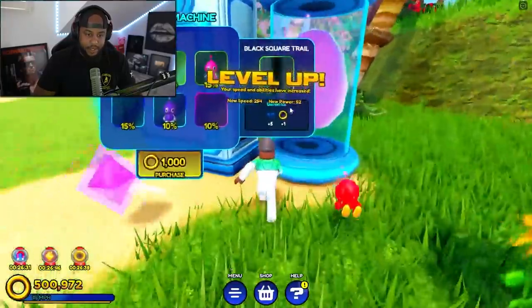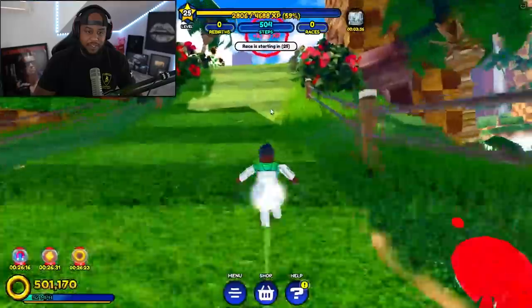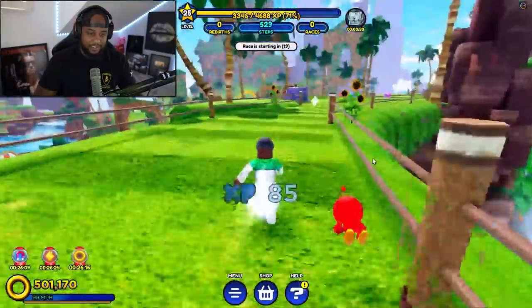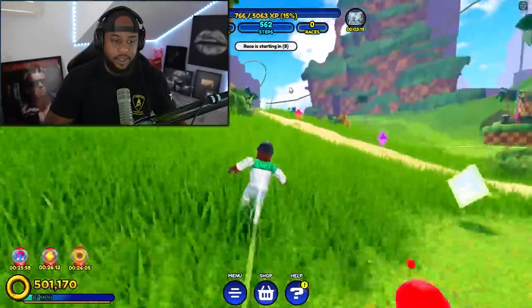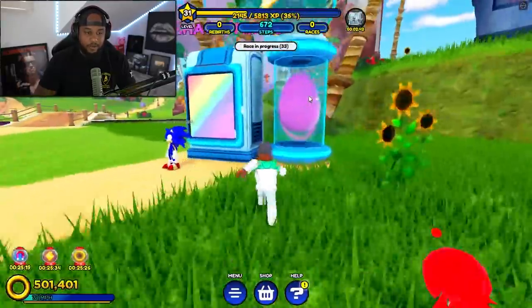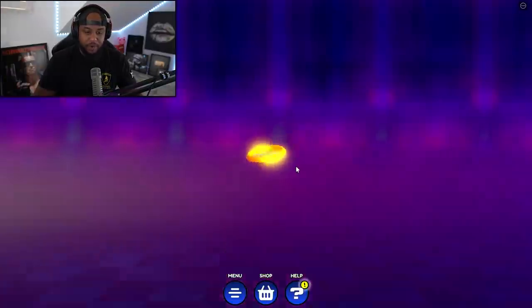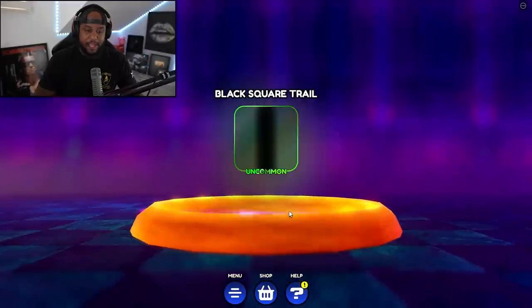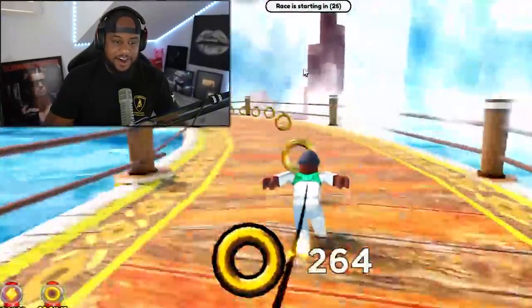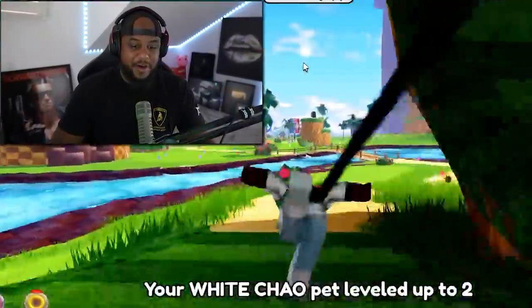This pet machine — alright what do we got? 1,000. Okay so that's 1,000 coins. Is there one that's higher? I want the top pet I can get. I can't get to that yet — I can't wait till I'm able to get to that 2,100 XP one. Looks like there's a pet we can get up on the hill, but I don't have enough hops yet. Let's start with the one for 1,000. We got a white KO, then a pink KO. Try to see if I can get a rare one — got a black square trail. So I got a few pets and my trail going. We leveled up our pet — this is insane!